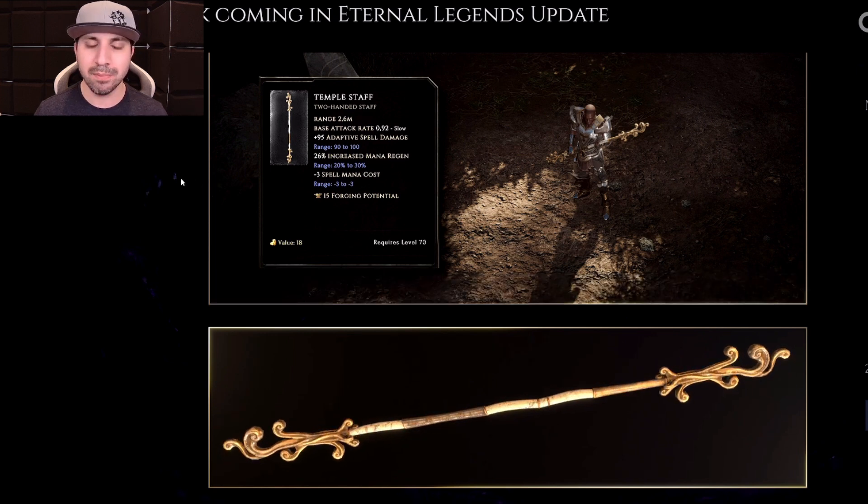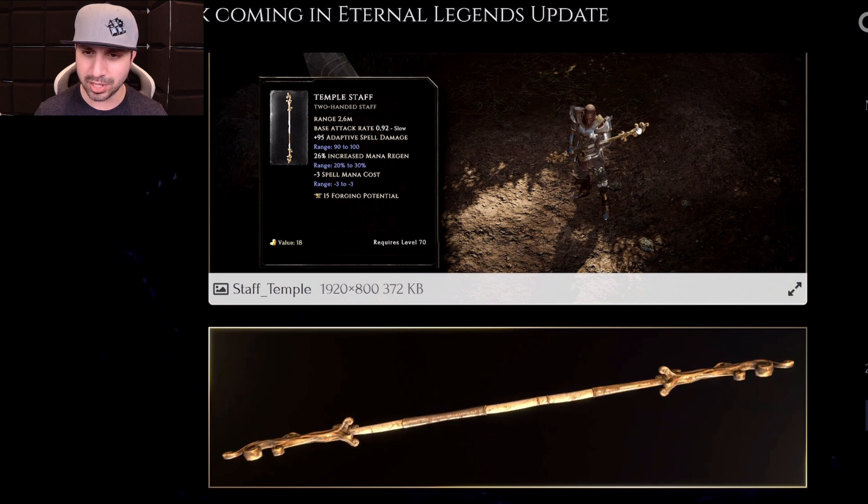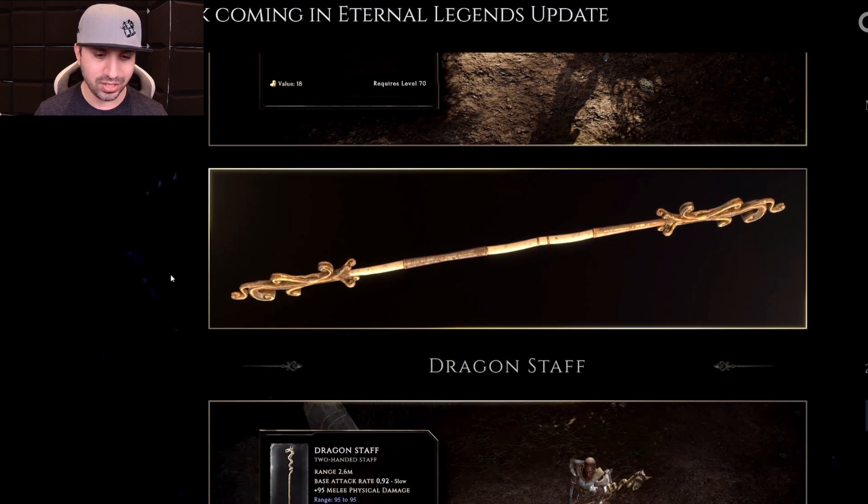It's a mega boosted Oracle Staff and I like it. Look how nice and ornate — it looks like you pulled off a shower rod or something. Yeah, it looks good.